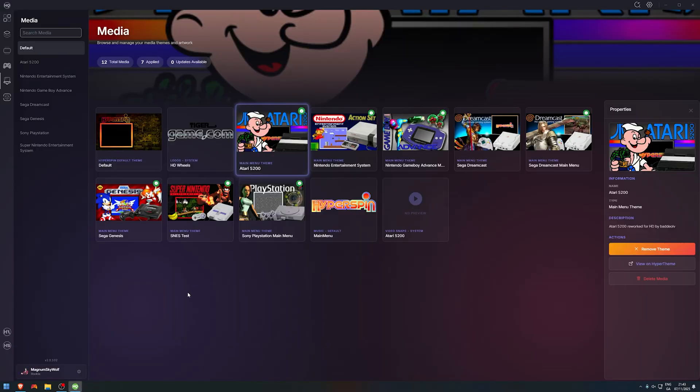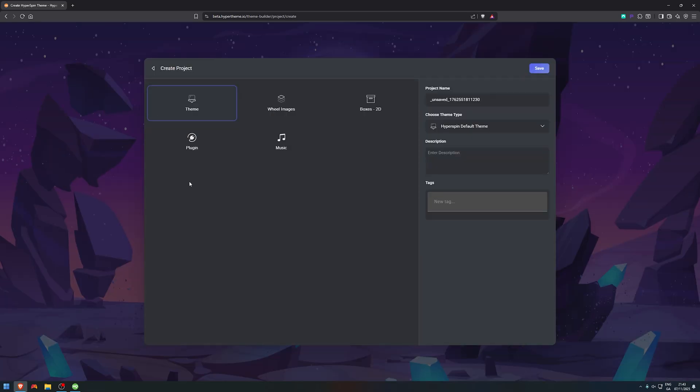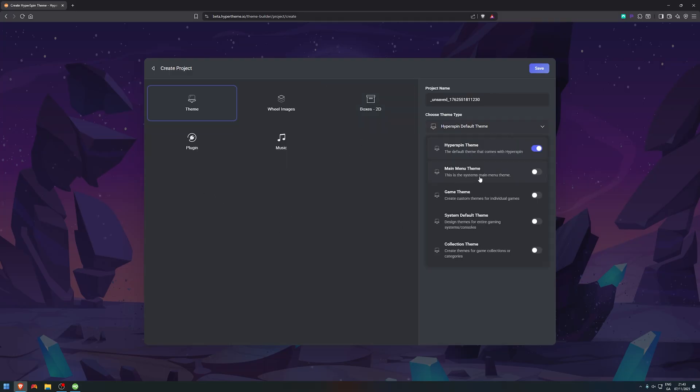Going back to HyperTheme — Create. These are the options we're going to get: create wheel images, 2D box art, plugins, music. There's a drop-down option here — create a main menu theme, create a game theme, create a system default theme, collection themes. Insane. What more do you want? Honestly, this is just insane to me.